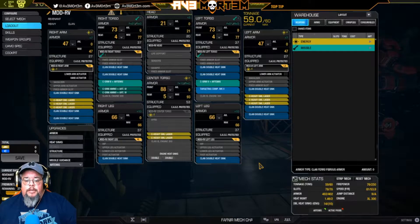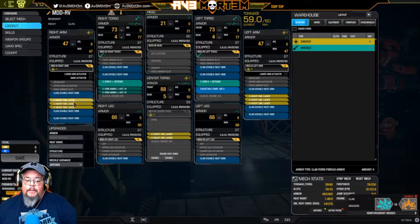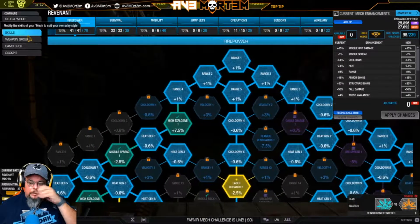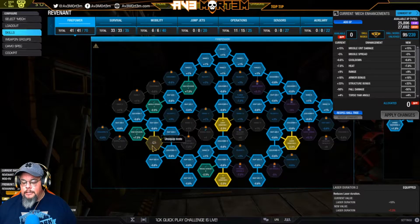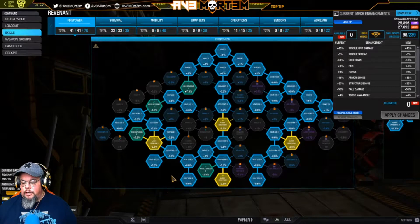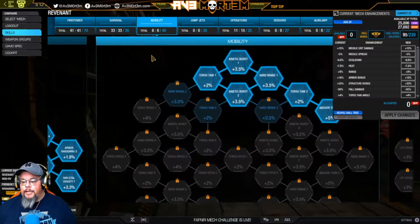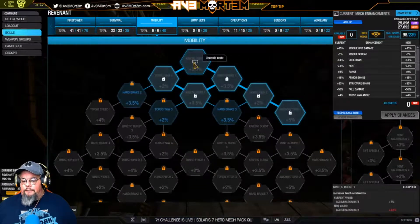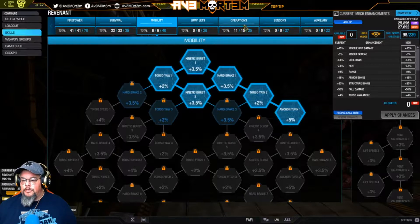The downside is the range on the lasers — optimal range is within 115 meters. For skills, I did some range, I did the missiles, I did laser duration, and I really focused on heat generation. A couple of cooldowns ended up in the mix — if I could have flipped those to heat generation to knock that down further, I would have. For survival I did the full tree, and for mobility I gave myself two kinetic bursts, two torso twists, a heartbreak, and an anchor turn.